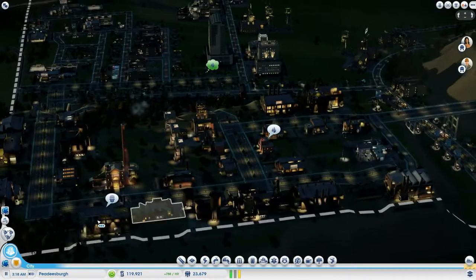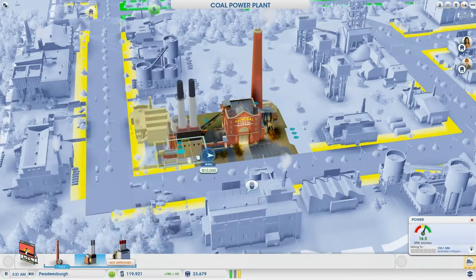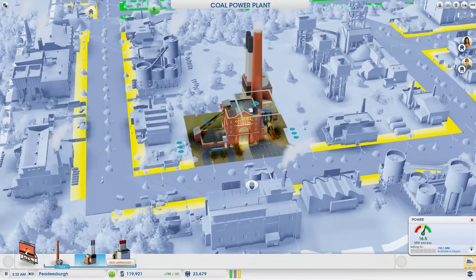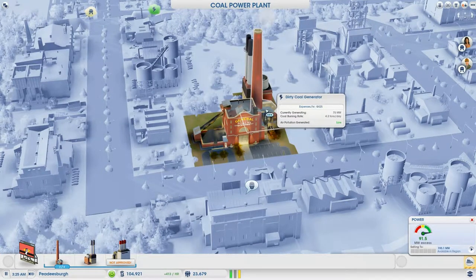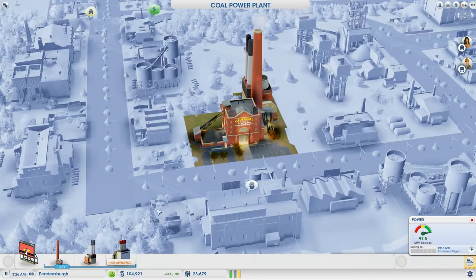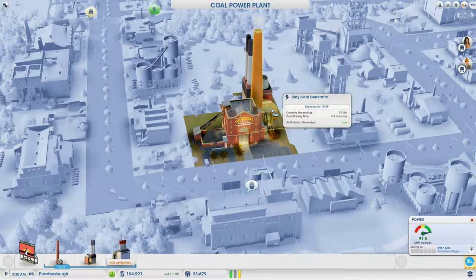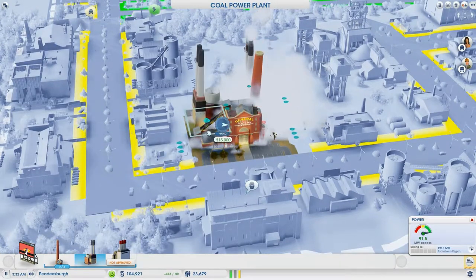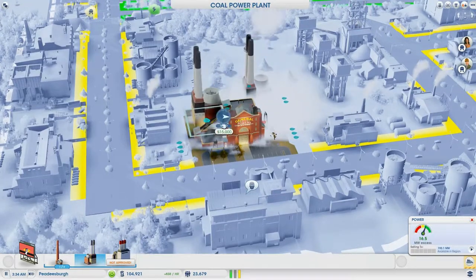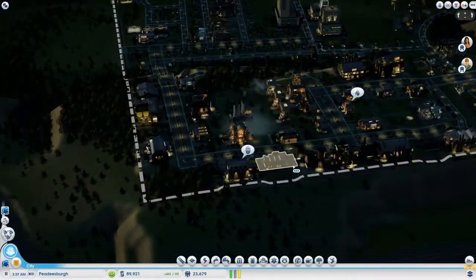Okay, we got 66 grand now. Let's go ahead and put another generator — an advanced coal generator. That should give us some nice power. Look at it, we're in major excess again. I'm going to bulldoze this individual basic one and add another cleaner one. That should just push us over the top again.